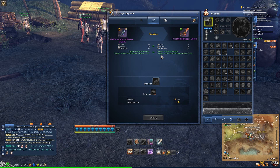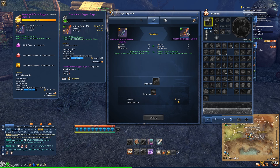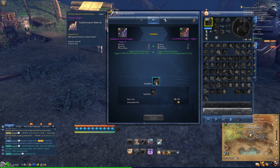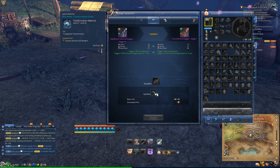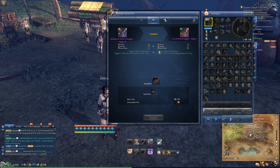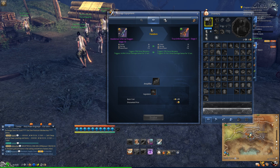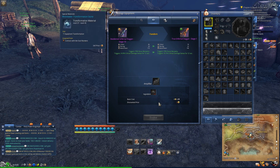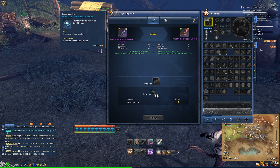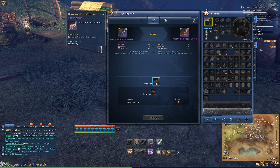So for your weapon, in order to evolve it into a True Infernal Dagger stage one, I need the Hajikar Dagger from Hogshead Pastures Tidelord Hajikar, and I also need a Moon Water Transformation Stone. So I'll feed a bunch of weapons into this guy, he'll get to stage five, then I'll break through with whatever the requirements are at stage five. I think for this one it was the Lichen Dagger and maybe a Cinderlands Transformation Stone. Then you'll feed it in, get it from rank six to ten, and then you'll be ready to evolve, putting in another amplifier and another ingredient.